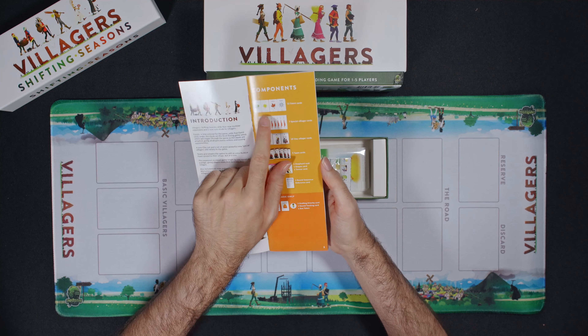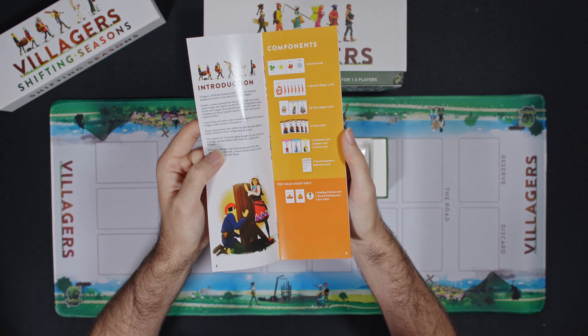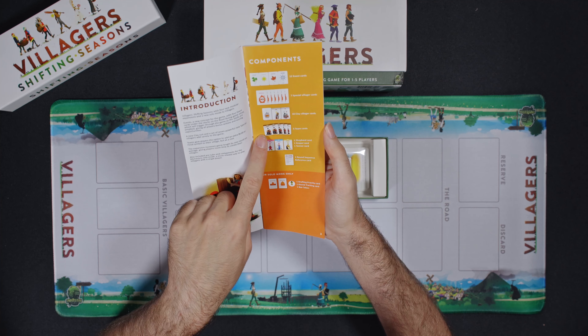So they give you new event cards, and events are always good — look at Spirit Island, events are awesome. They add new villagers, a new type of worker: the clay worker. The team cards are what I was talking about.